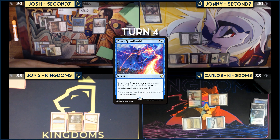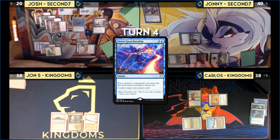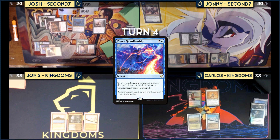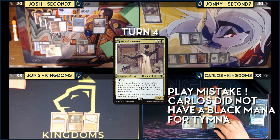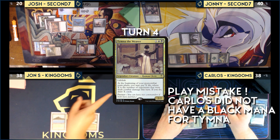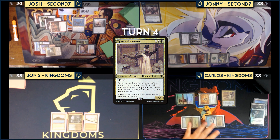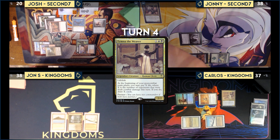Carlos draws for turn and casts Tymna the Weaver, trying to draw a land. He attacks Johnny for two — Johnny has no blocks and takes it. Damage connects, Carlos goes to post-combat, loses life, draws from Tymna, but didn't draw a land, and passes. John S. draws, plays Volcanic Island, casts Cody, and passes. Carlos untaps, triggers Kataki and Sylvan Library — at 20 minus 8, he's at 12. He passes.